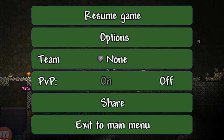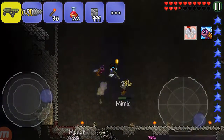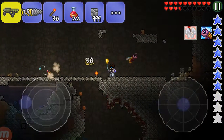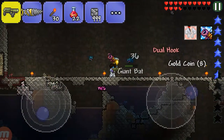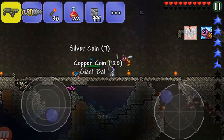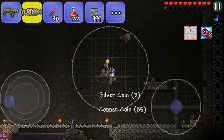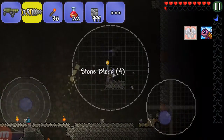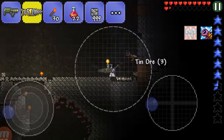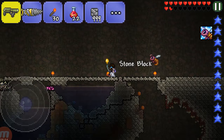I'm still setting this up and we already got a mimic here, so we're going to fight this dude and see what he drops. He dropped a Dual Hook! I haven't even finished setting it up yet and I already got a mimic to spawn, which is great. I was going to make this area bigger — I didn't know if it would be big enough — but it seems to be working.